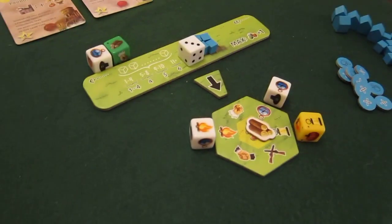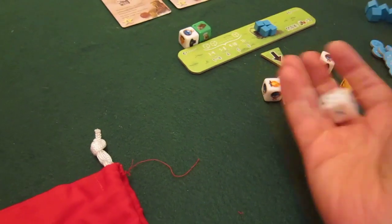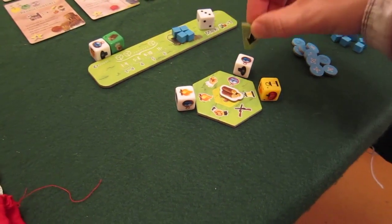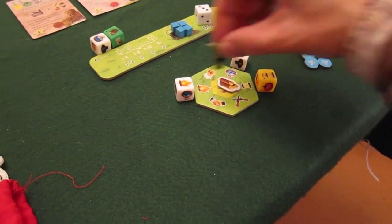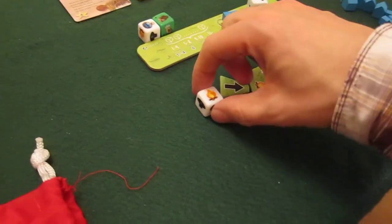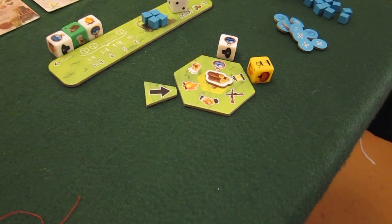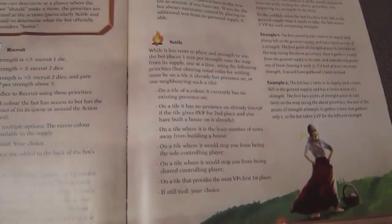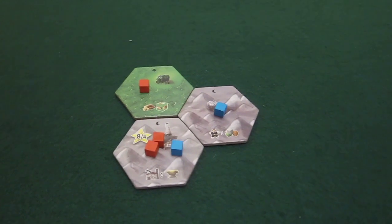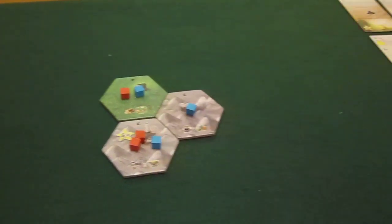That was my first action. For the bot's first action we roll his die — he's got a three. The action marker moves three steps around the dice and resources on the edge. He lands on settle, doing a settle action of strength one. He goes on a tile of a colour which currently has no existing presence, taking one from his personal supply and placing it there. That's his turn done.